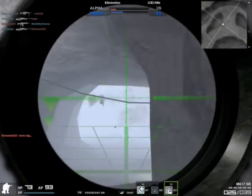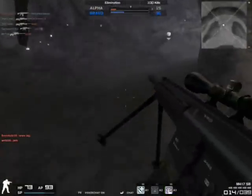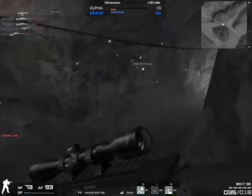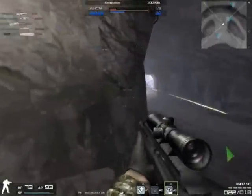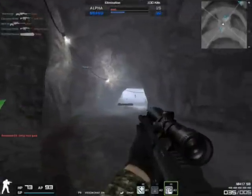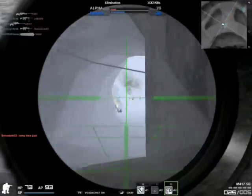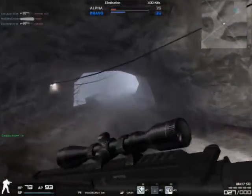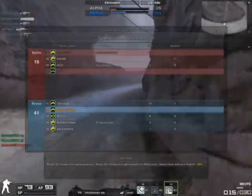The M417SB's ammo capacity is like the RSC7. Let me check — the M417 Combat has a 30/90 round, which is 120 bullets in total. The M417SB is like the RSC7 at 35/105 ammo capacity, which is 5 more bullets in the magazine — quite useful — and 20 extra rounds total, which is really really useful.